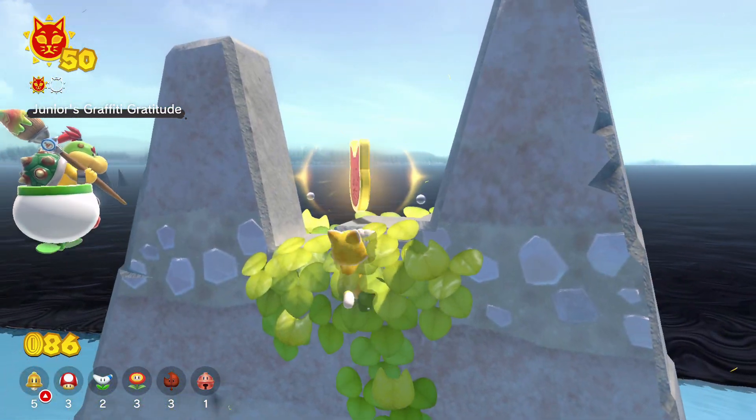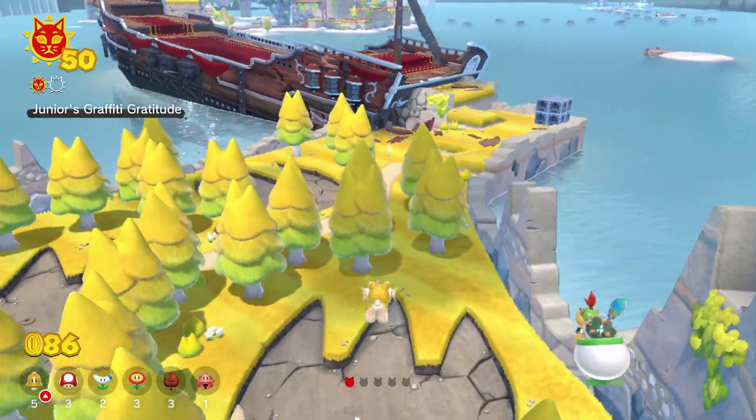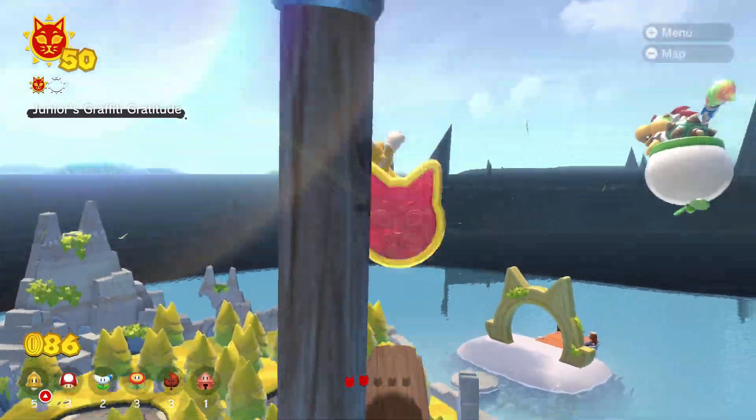The first shard can be found up here between the two cat ears on this rock face. To get the second shard, head over to the ship and climb up the wooden pole — it'll be at the very top.